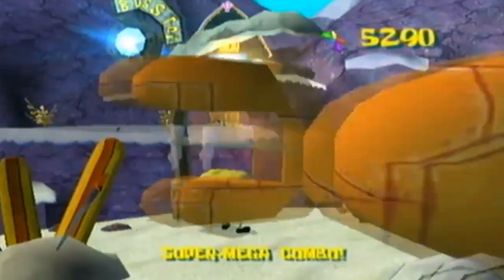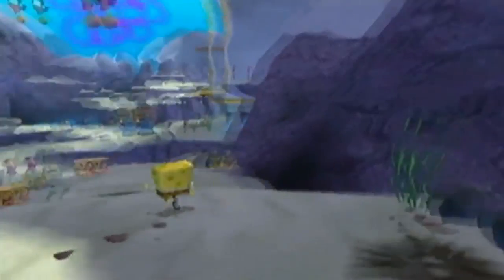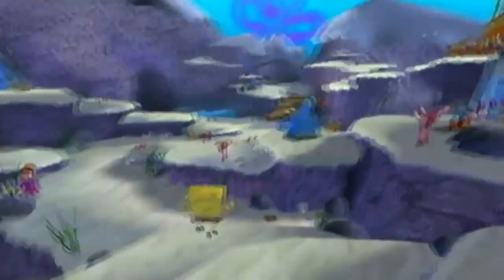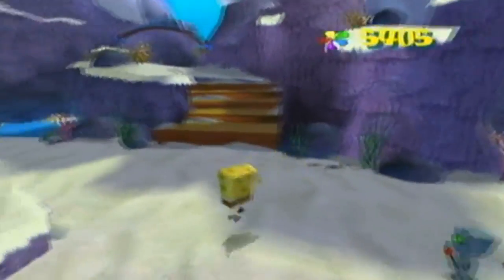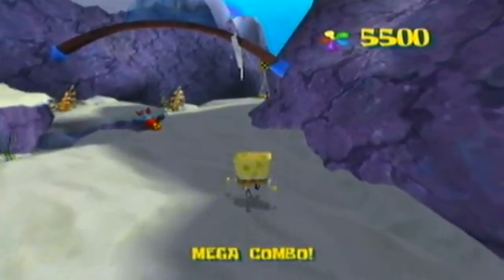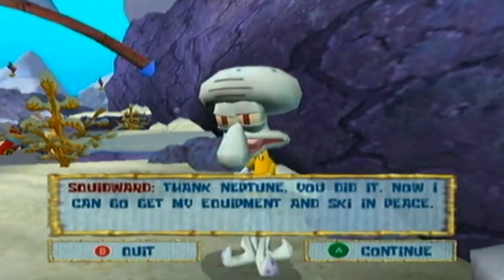Let's go talk to Squidward one more time and finish up the level. Don't fall off... nevermind. We're almost at 8 minutes, so we can tackle the boss. Squidward says: 'Oh thank Neptune, you did it! Now I can go get my equipment and ski in peace!' But it turns out Patrick borrowed his equipment. Squidward responds: 'What? Who said he could do that?' And SpongeBob says 'I did — I figured if you didn't know, you wouldn't mind... again.'